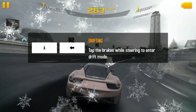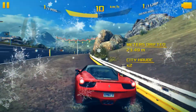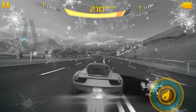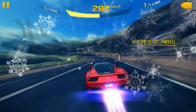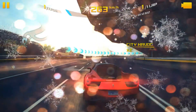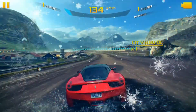This is just the tutorial. Tap the brakes while steering to enter drift mode — yup, I remember this. I'm not used to the controls on this at all. If you press Nitro in the red, it's the best boost. If you press it first and then press it in the red, it's as good and sometimes better than pressing it three times.